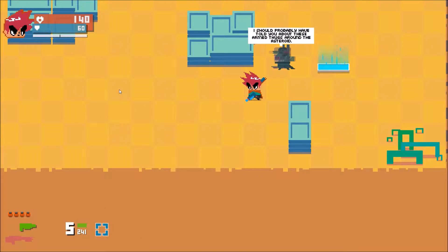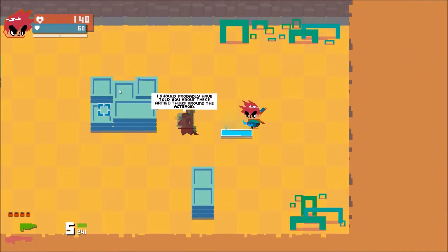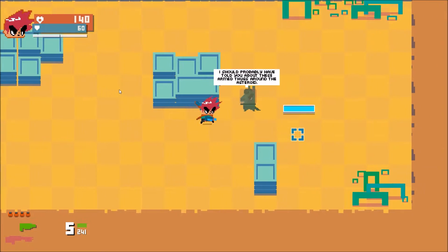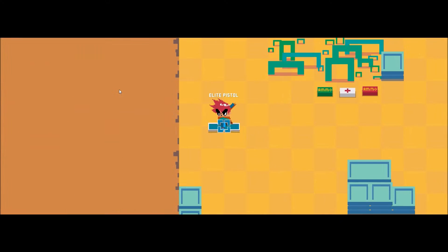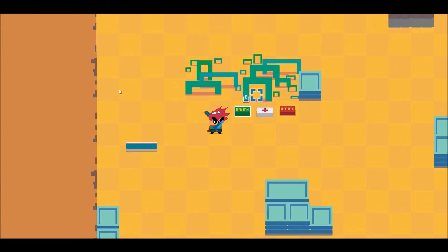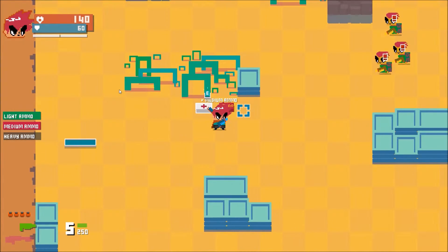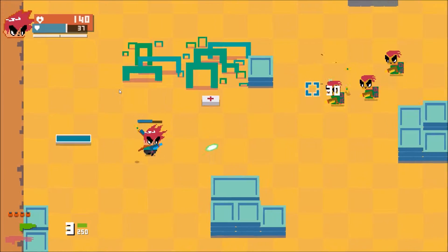The game warns: 'I should probably have told you about these armed thugs around the asteroid.' Yeah, you probably should have — but the tutorial told me it would help. Let's go, teleport — stage one out of two.